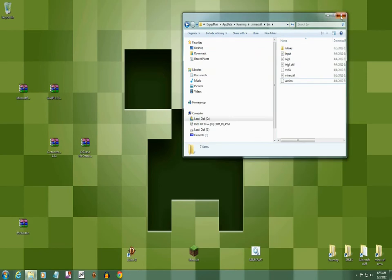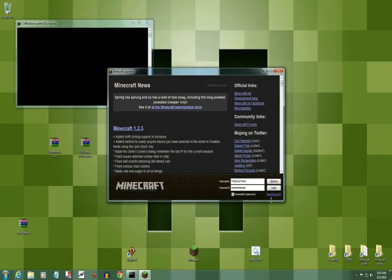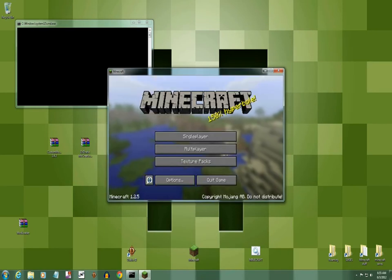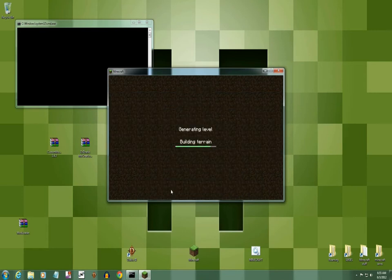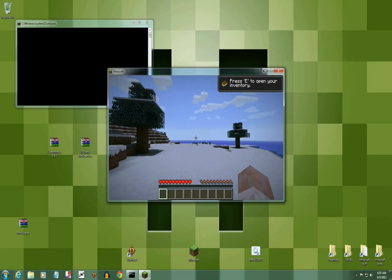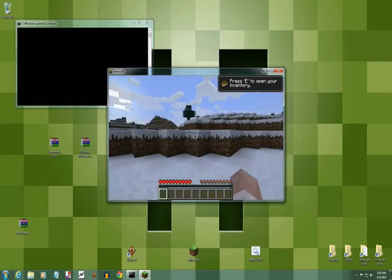Now you're gonna close out everything and start Minecraft up. It should load. There you go — now you're gonna create a new world. Any world, it doesn't matter. It's loaded. Mod Loader is now configured into your Minecraft. Now let's exit out of this.